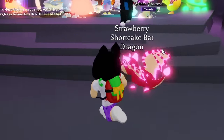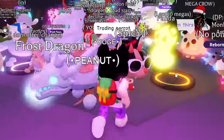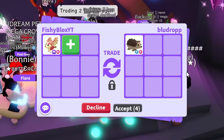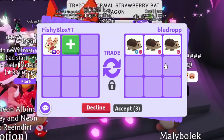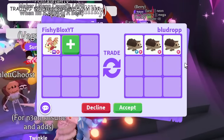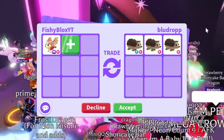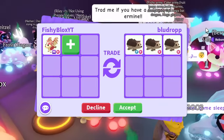I really wanted to try getting into a mega cave trading server because I feel like there's some good pets in these types of servers, and I already see a mega crow. We have the first offer in this new server — a fly ride hedgehog, wait, three of them! I love hedgehogs, I think they're really underrated. But I think I might have to decline because of the incredible offers I've already had.